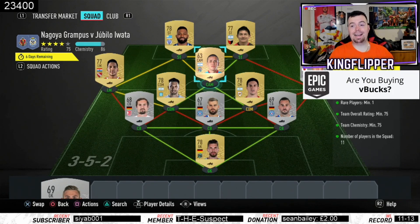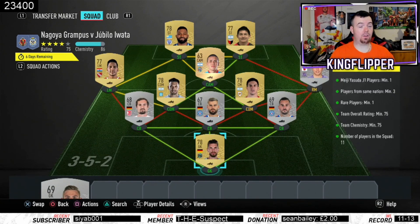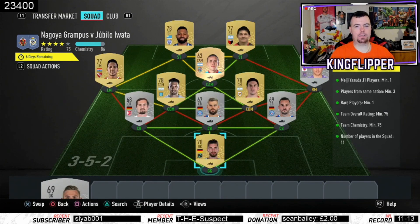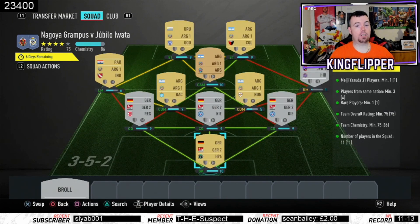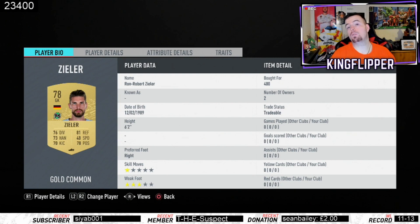Team overall rating 75 — we're bang on 75, you can probably lower some of the silvers but not much. Team chemistry is 75 and we're on 86, so miles above it. 11 players in squad. I've gone Argentinian league and German league two, and then obviously the Japanese player.